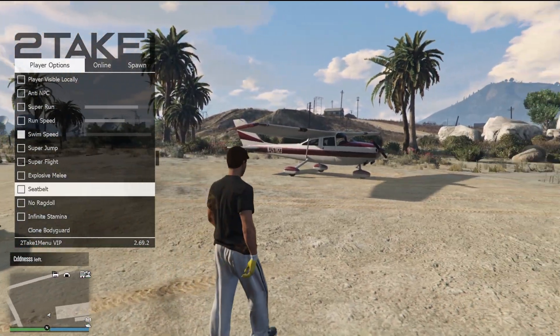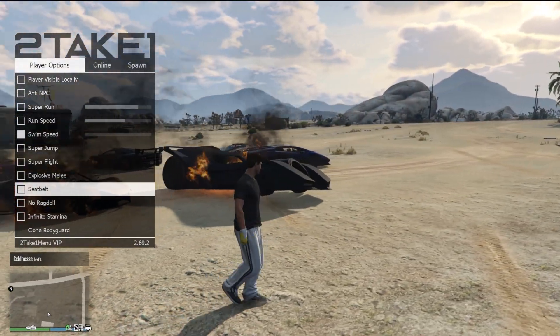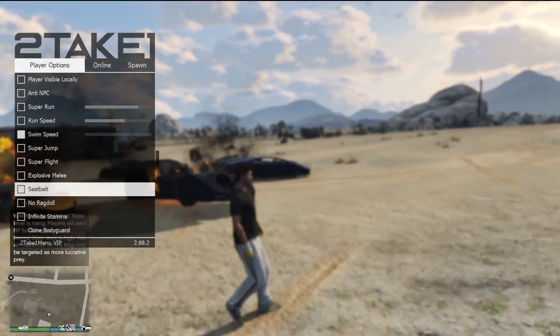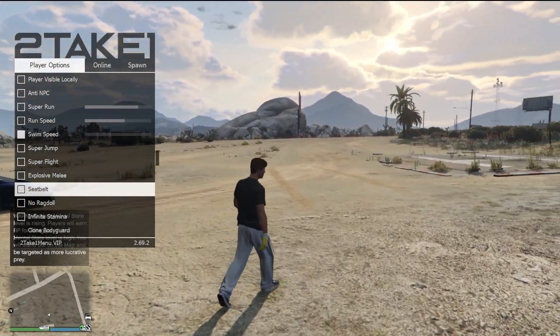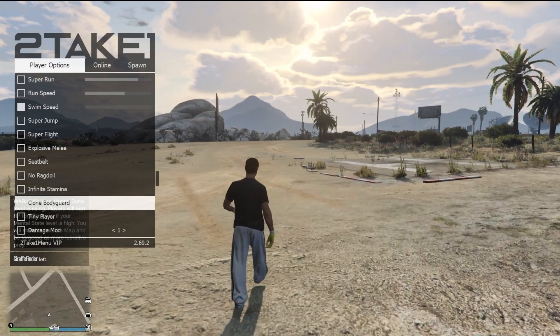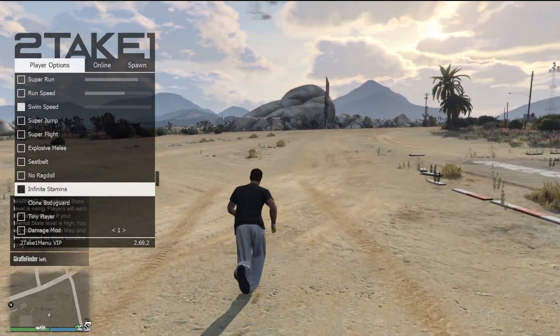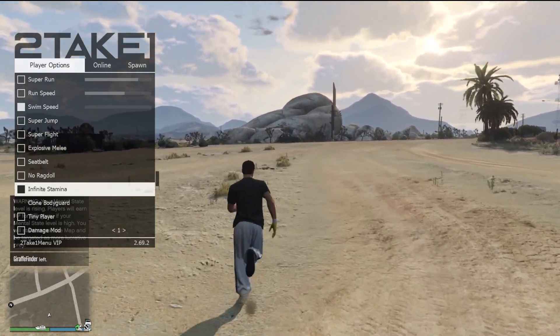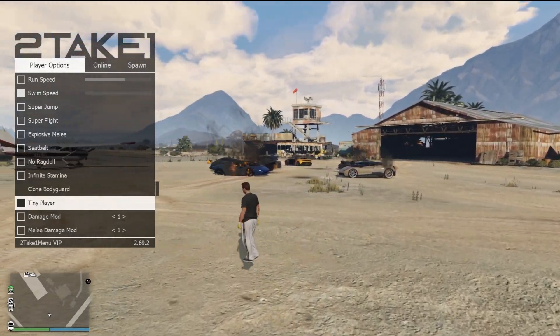Next option here: seatbelt. If you have seatbelt enabled and you guys are on your motorcycle, BMX bike, or car going a million miles an hour down the road and you run into another car, seatbelt is going to keep you from getting thrown off that bike or out of your car. Really, really important option. Also, infinite stamina — self-explanatory. If you guys are running across the map, infinite stamina will make it so that your character does not get tired.